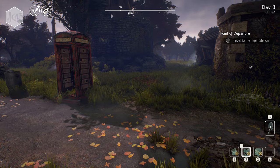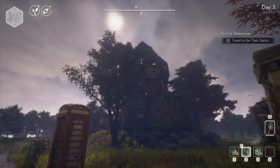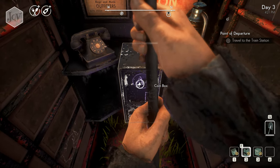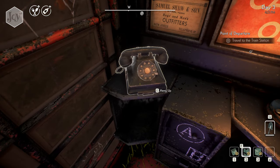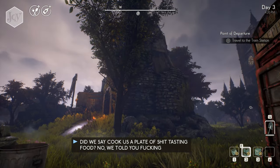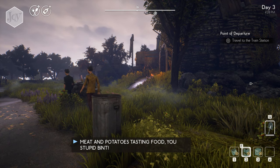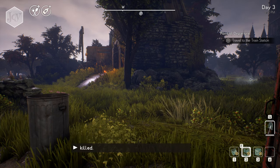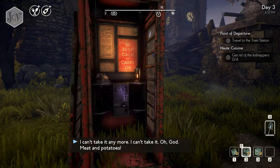What's this building? Hot Cuisine. There's a phone call — someone's been kidnapped! They're demanding meat and potatoes. My God, they kidnapped some poor woman. I could be a real hero and rescue her, or get myself killed. That's what's going on in there: get rid of the kidnappers, zero out of four. Okay, hell yeah.